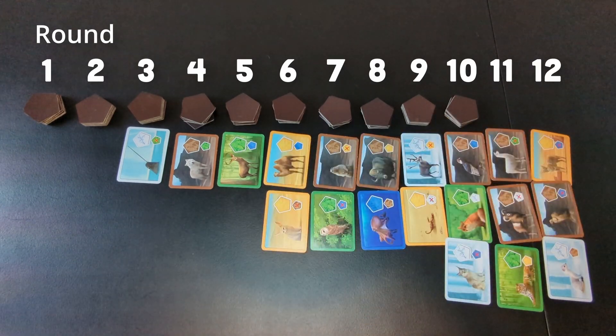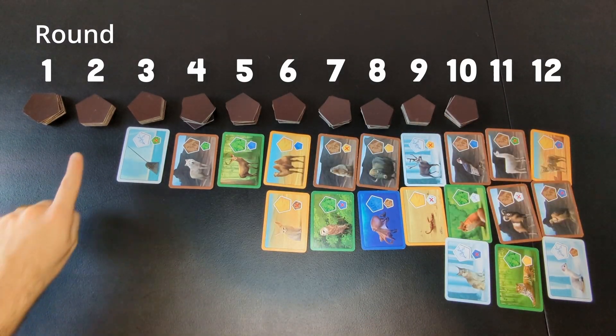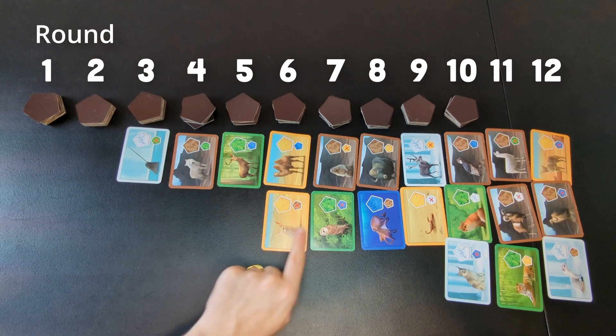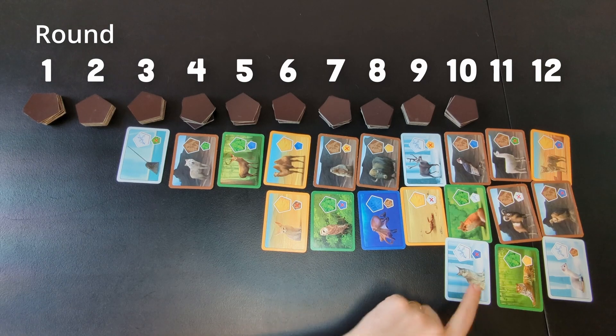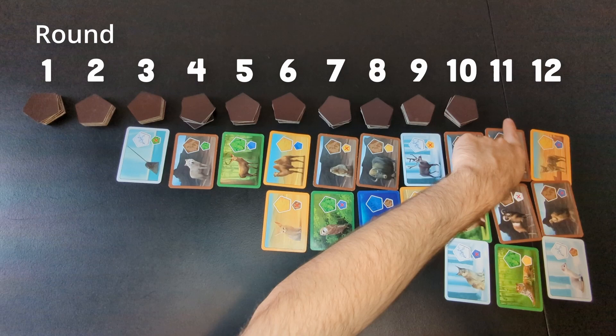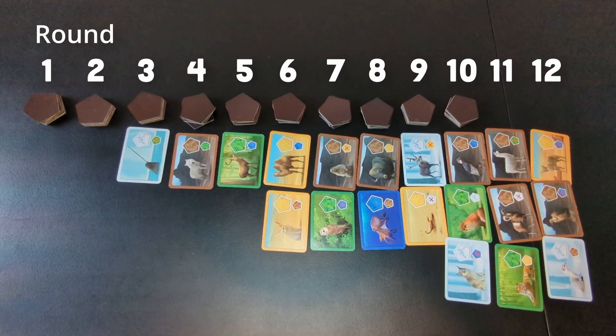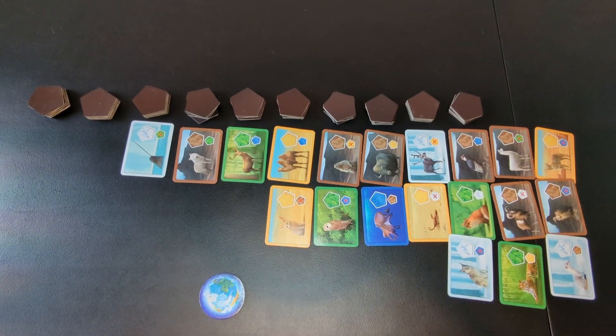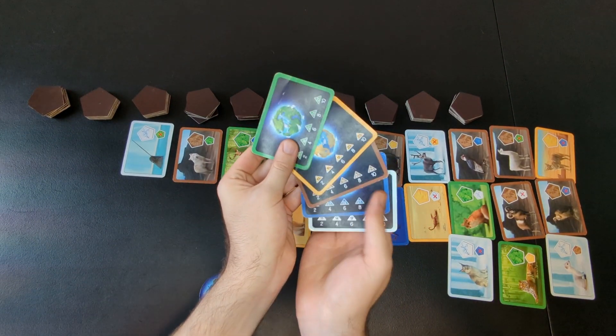After you shuffle and set up the 10 stacks of tiles, you'll also shuffle the deck of animals, and then lay out 20 cards face up in this pattern. Each column here is for a single round. So in the first two rounds there are tiles but no animals. Then you have three rounds with one animal each, four rounds with two animals, and three rounds with three animals. Remember, you're going to end up making new stacks of tiles for rounds 11 and 12. That setup is exactly the same no matter how many players there are. The only other thing to set up is the first player token, which should start with the youngest player, and the secret objective cards, which we haven't discussed yet.